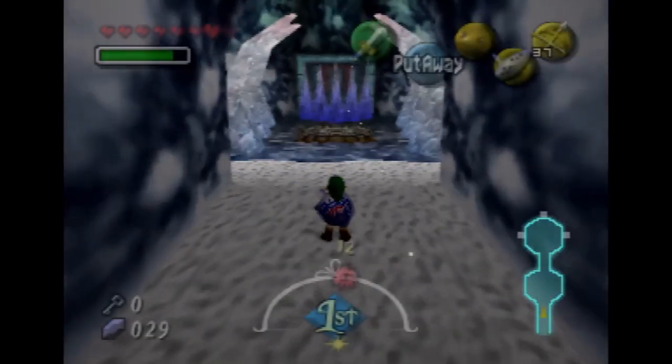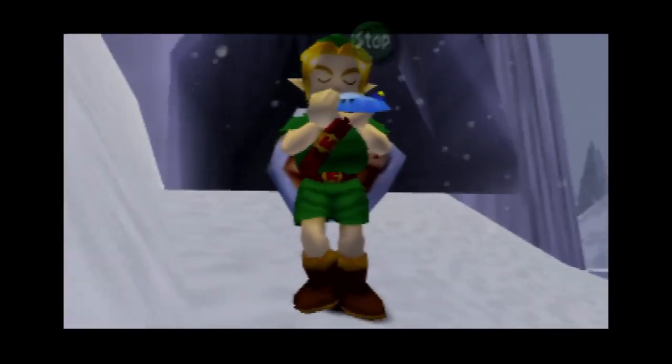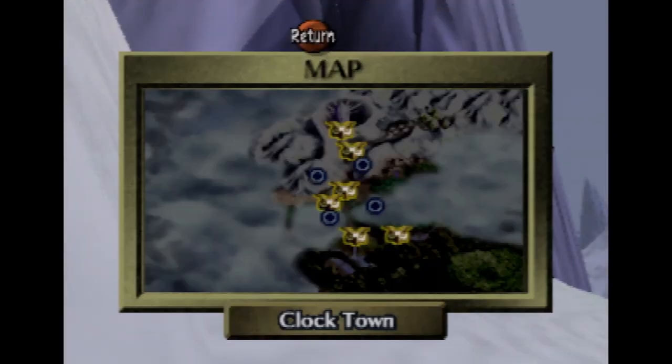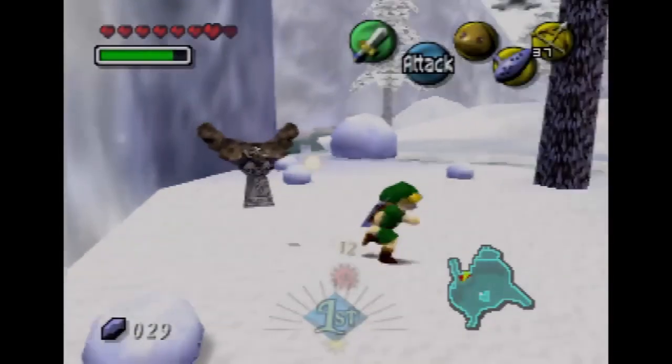You can maneuver around the temples much easier once you get the items. If you get the Fire Arrows you can just thaw out ice that you wouldn't have otherwise. We are going to soar to the entrance and go get our sword reforged. I actually had a fail take because I was going to try to see if I could do all of Snowhead swordless, but I totally forgot that you need the Fire Arrows in order to get your sword reforged.